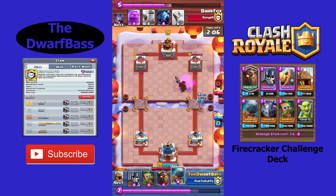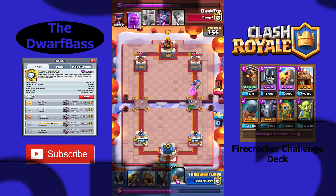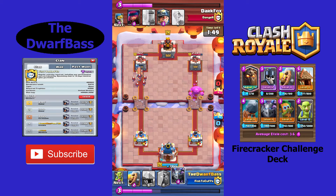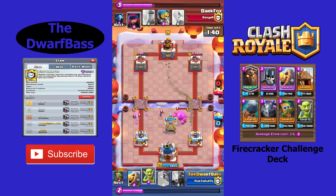We have the exclusive Season 7 Lunar Lantern skin and the exclusive Firecracker emote that you will be able to win. The Tower skin you will be able to earn at Tier 10 and the Firecracker emote you will earn at Tier 20. You're going to have 35 Pass Royale reward tiers as well as 35 Crown Chests for the entire season for those free-to-play players.